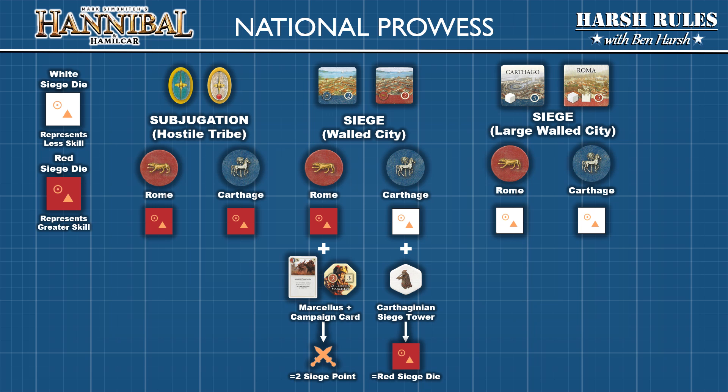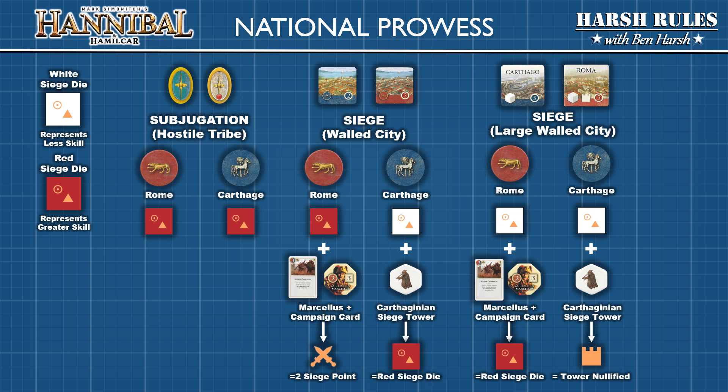Large walled cities are much more difficult to siege and both sides use the white siege die. When the Roman general uses Marsalis with a campaign card, they can upgrade to the red siege die. The Carthaginian siege tower can nullify a unique defense of Roman large walled cities: the tower. Now let's look at each of these situations in greater detail.